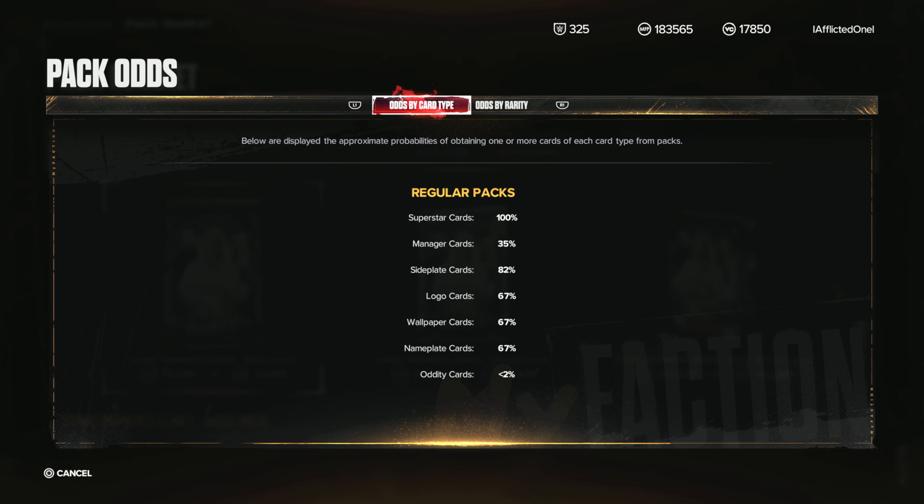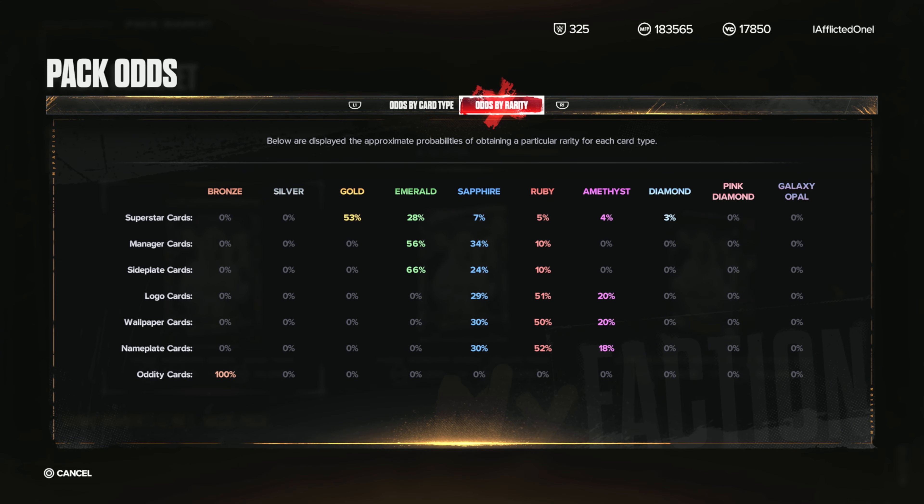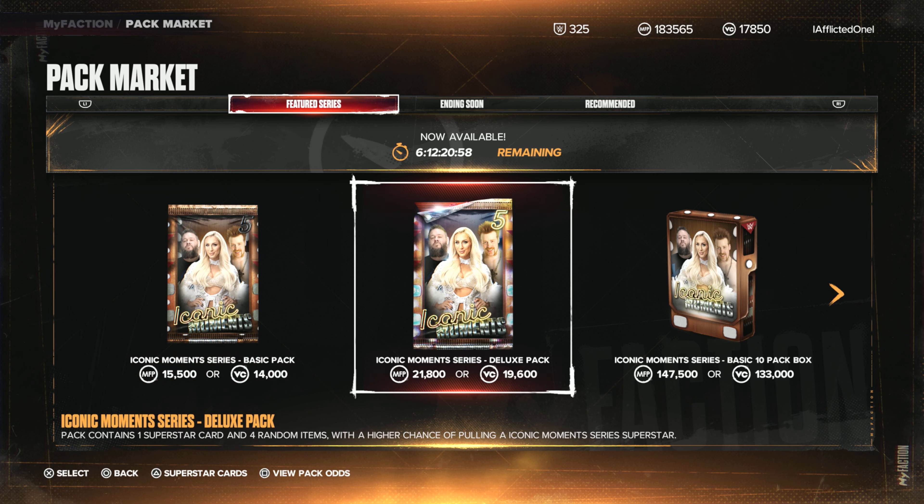So first thing we'll do is look at the odds. You've got your Gold, Emerald, and Sapphire, so you're looking at a seven — those are going to be your Superstar Series 2s, the lower level ones. If you look at the basic, there's an 88% chance of it being a Superstar Series 2, lower level, and then a 12% chance of a higher tier. It could still be a Superstar Series 2, because the Amethyst and Ruby are Superstar Series 2 as well. So you're probably going to get a Superstar Series 2 out of this pack, to be honest.